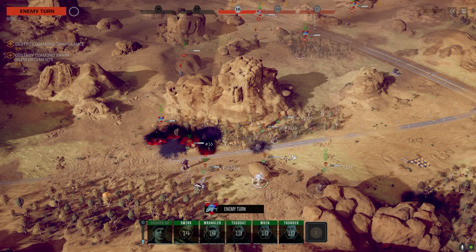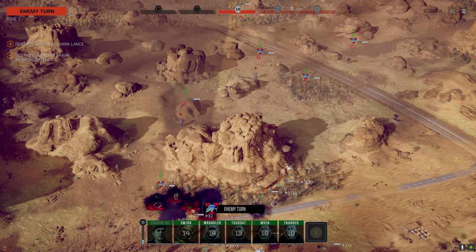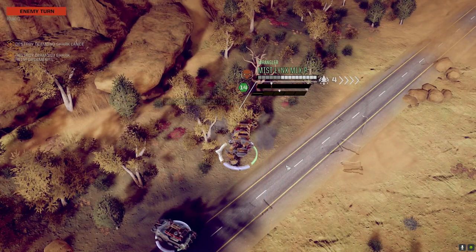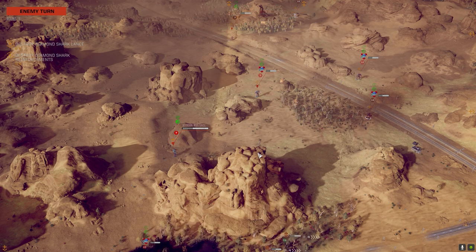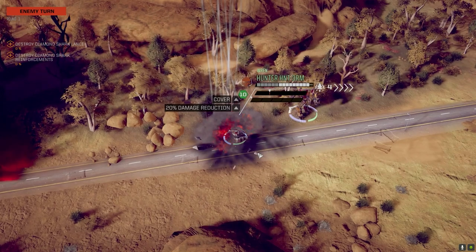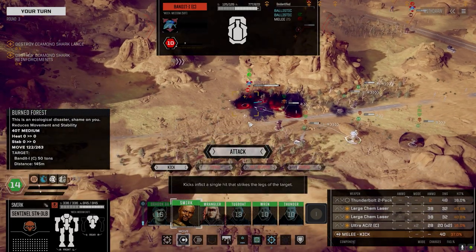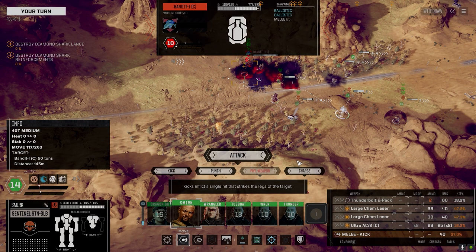We've got a pretty good chance to take him down before he acts — I've got three other mechs. I could try to melee him from behind too. The Sentinel might be able to get some work done — like kick him from behind or something. We do have the ability to get behind him — that's a behind attack. If we kick, what are we looking at? 37% chance to hit, but then we can follow up with the Chem Lasers. Let's give it a shot — not the best chance to hit, but you never know.